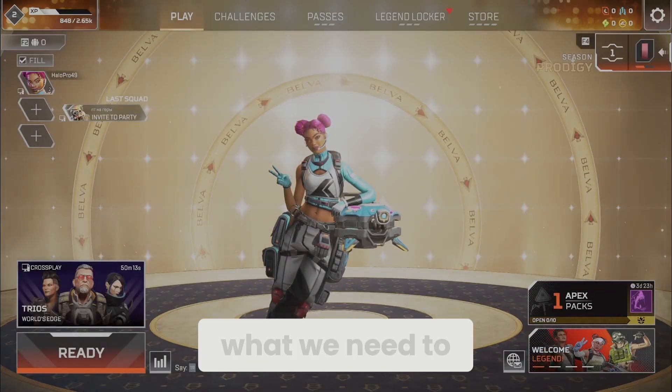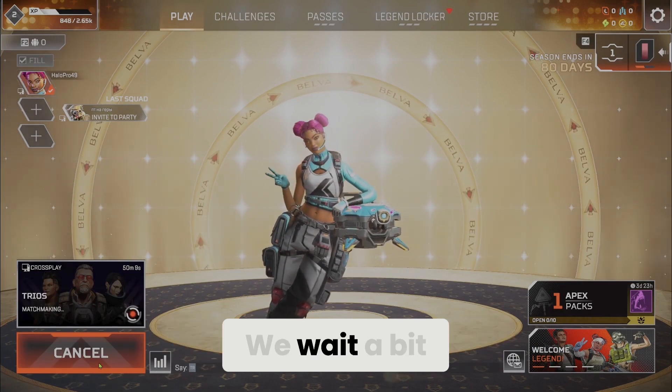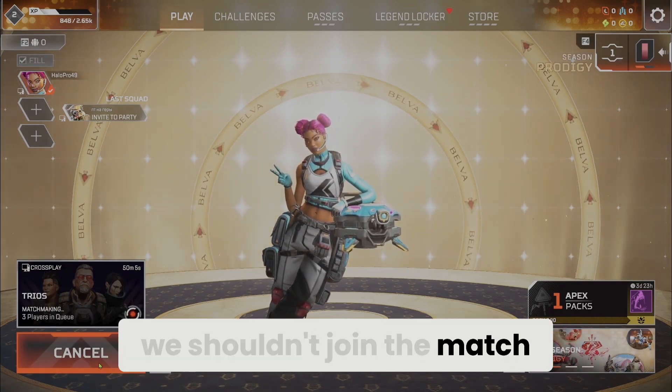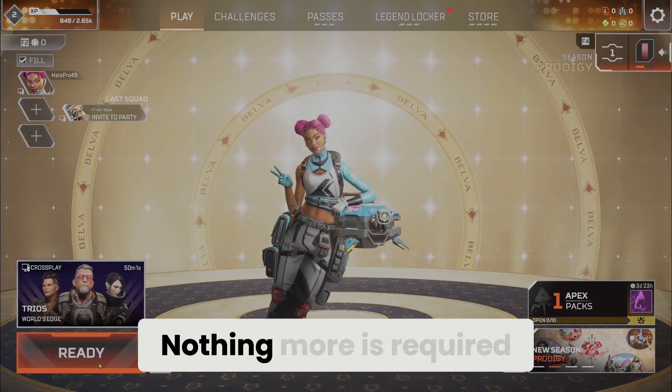Now, what we need to do is click Ready, but not enter the game. We wait a bit, then click Cancel. We shouldn't join the match — we only need to queue. That's all we have to do; nothing more is required.